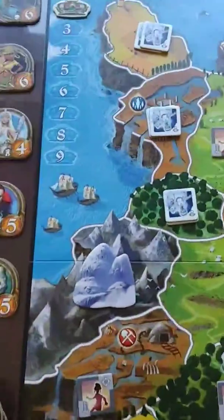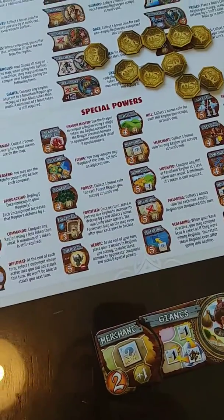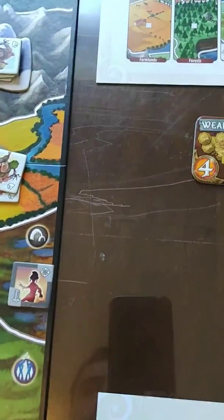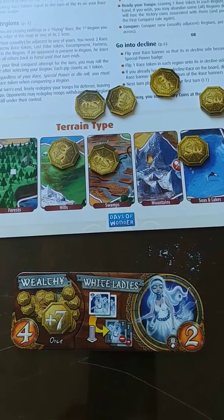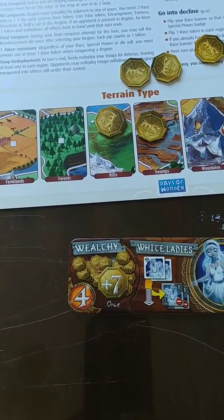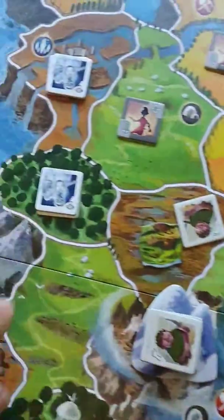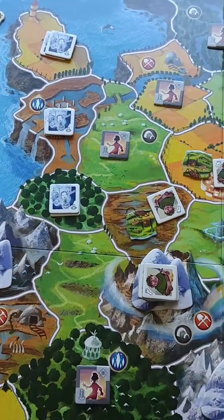Continuing on with Small World, we're on to turn two. We start with the first player who has the halflings. The third player took the merchant giants and scored nine points as well. The last player took the wealthy white ladies — they only had six tokens, but they get plus seven victory points after the first turn, so they scored ten and should be in the lead. The white ladies have a cool special ability where when they go into decline, nobody can attack their location, so they keep persisting and getting you points.